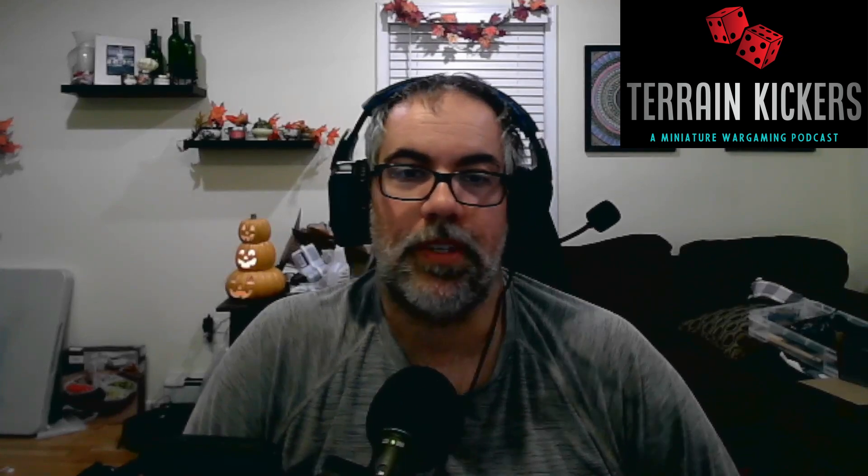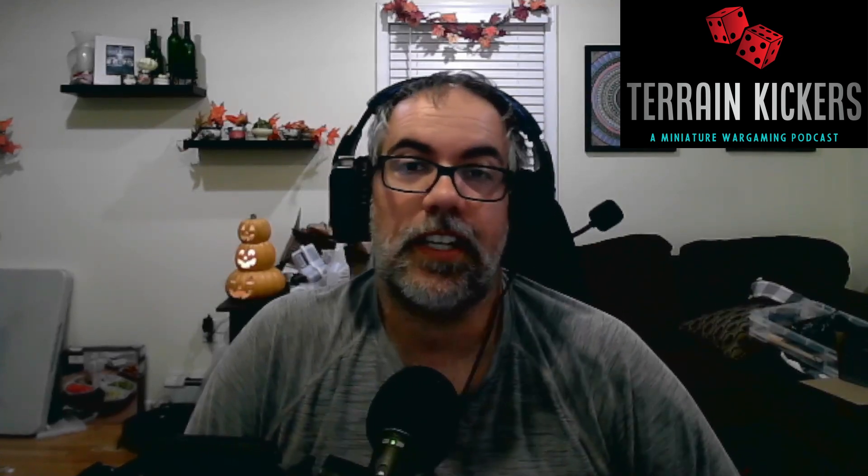Welcome back to another Conquest Corner. On this particular episode, we are going to be taking a look at the October updates for Spires. The updates for most of the factions, other than Nords and Wadroon, were reasonably short. We're also going to talk about what it means for list building — the good, the bad, and all of that. If you're looking to pick up anything from Spires or any of these factions related to Conquest, we do have a discount code in the show notes below — it's Terrain Kickers. Saves you 10% and helps out the show.